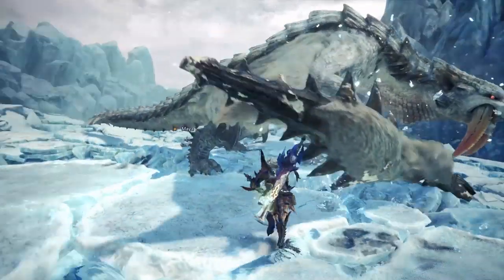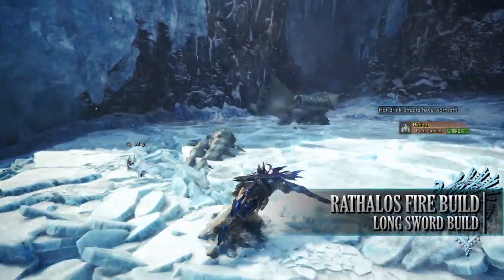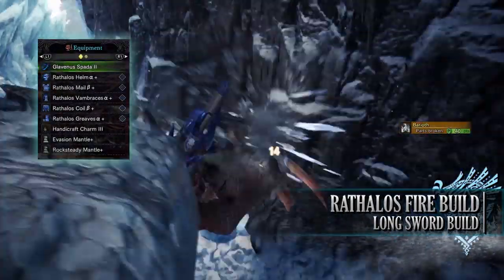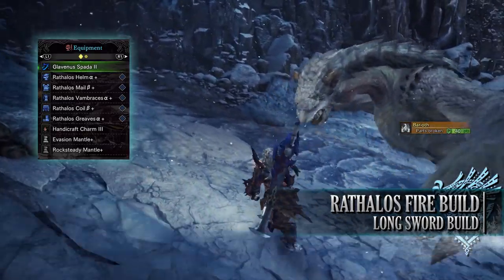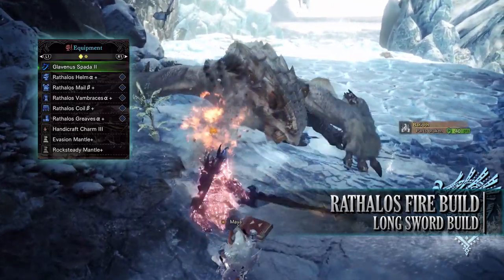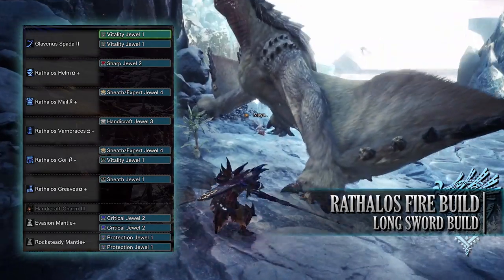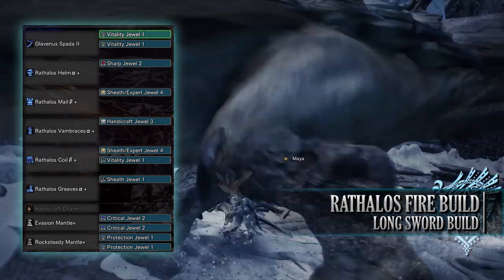Let's move on to the third build, which is a little bit more of a simpler build — the Raffalos Fire Build. This build utilizes the Raffalos set that benefits weapons with high raw attack as well as using the fire element. For this build I've used the entire Raffalos set, which includes the Raffalos Helm Alpha, Mel Beta, Vambraces Alpha, Coil Beta, and Greaves Alpha. I'm also using a Handicraft Charm 3, and for my weapon I'm using Glavinus Sparda 2, found in the Glavinus tree. As for your jewels, I've gone for Sheath jewels to give us the Quick Sheath skill, which also come with byproducts in the form of Expert jewels to give us some Critical Eye.